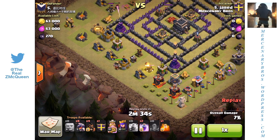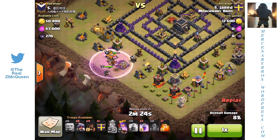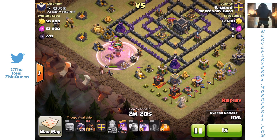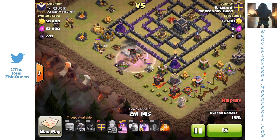Then we moved on to this section of the base, and it was actually kind of cool. We're just kind of waiting here. I could have brought a Giant for this one too, but I really didn't need it. I was just going to use the Barbarian to tank for the Queen, and then I put down three more Hogs just to ensure that that air defense was going to go down. Didn't even really need it, but it's okay.